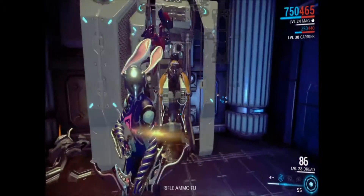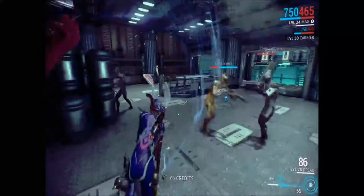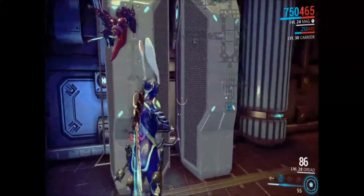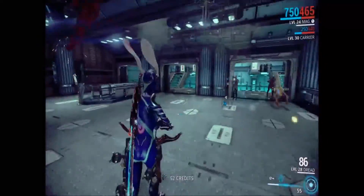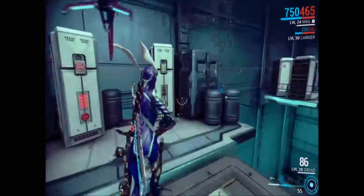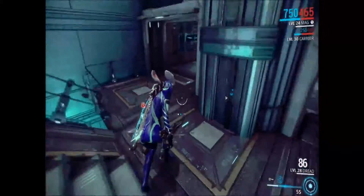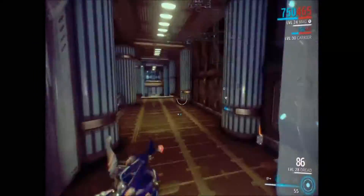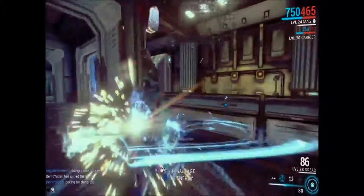I did not know about this for a while, but this is a MOA locker — that's what they're called. They create MOAs which are typically for enemies. Well, if you hack them, then instead of creating enemy MOAs, they will from now on create MOAs that help you. After I learned that — which took forever — I decided that I would start keeping an eye out for it.